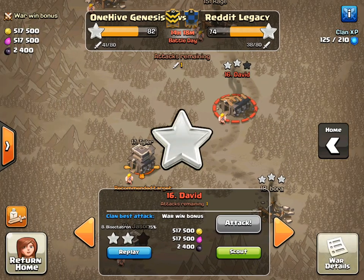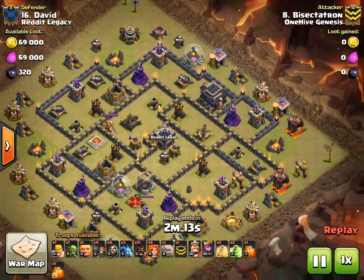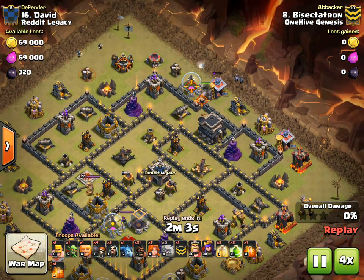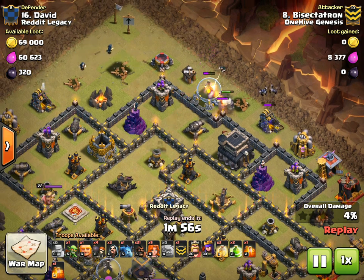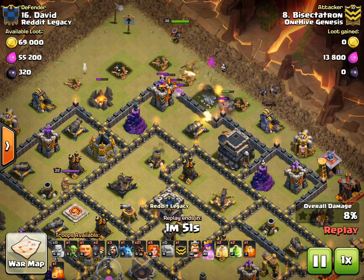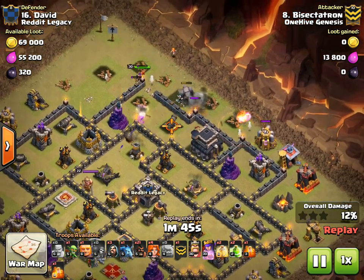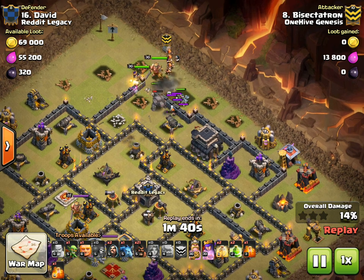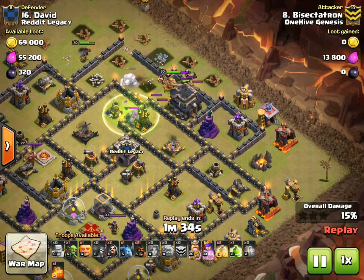Alright, fresh hit on the replay — didn't know where everything was but had a good idea where some stuff might be. The minions go down, creating the funnel. There goes the golem tanking for everything. The wizard tower is going to be out of range for the wall breakers, so no problem with the funnel. The army camp goes down right there — boom. The funnel is not huge but it's solid. The valks go in, though one of my own wizards went to the outside.